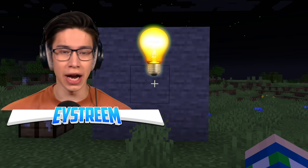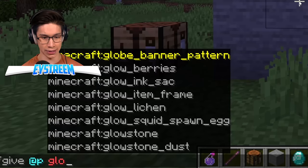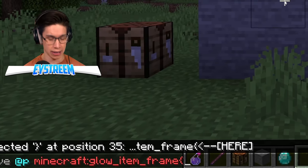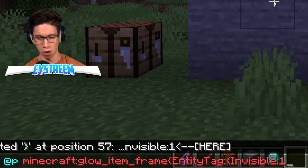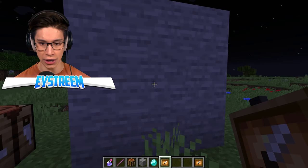I have an idea. You can make items invisible using commands. Maybe if we do slash give @p and then give ourselves that glow_item_frame, and then give it an invisibility tag. We need to do a curly bracket, entity tag colon, curly bracket, invisible colon 1, curly bracket. Okay, that went yellow, so maybe this will work. We've given ourselves that and I think it worked.